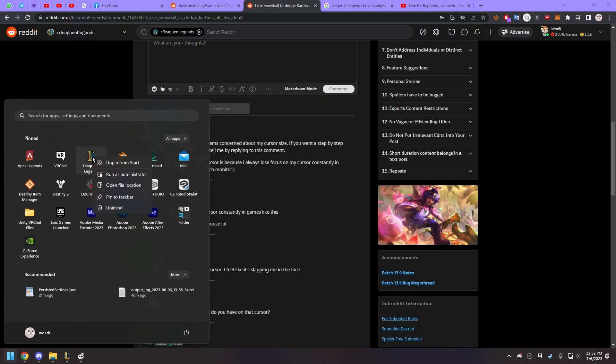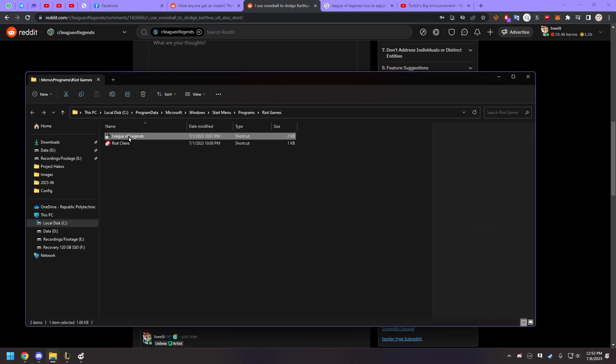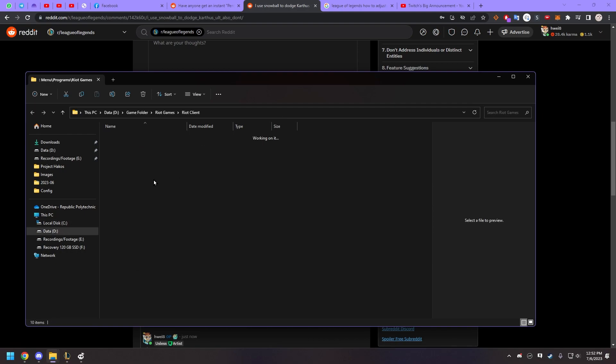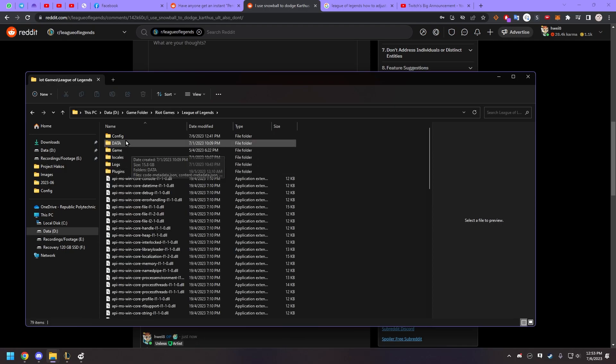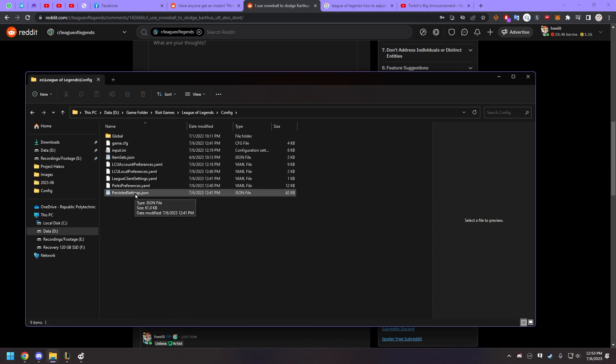Go to Start, right-click and go to file location. Once there, go to League of Legends and go to file location. From here, go back one page and double-click on League of Legends, then go to Config and find the file called 'PersistedSettings'.